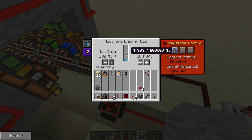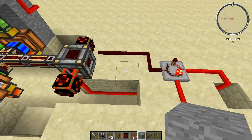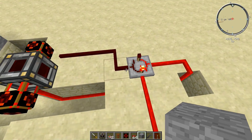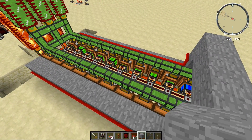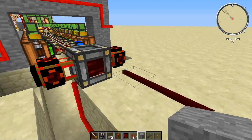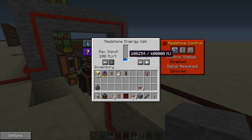Let's see how our MJs are filling up. What should happen is that once this cell fills up it should activate this line and flip the RS NOR latch to turn the other line off, which should deactivate all of our engines. I'm going to sit back and wait until the redstone energy cell is almost full, and through the magic of editing we will fast forward into the future.